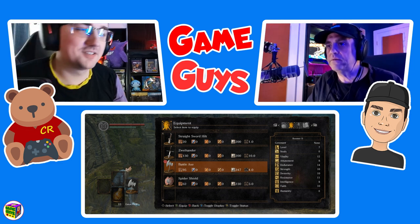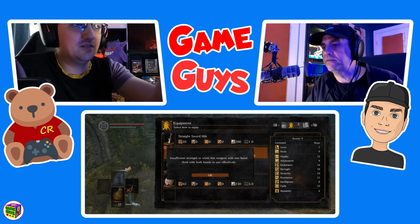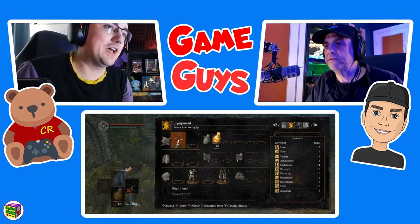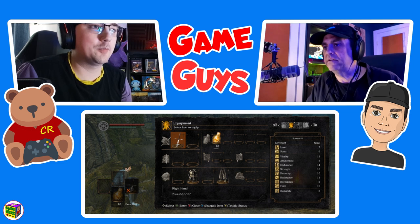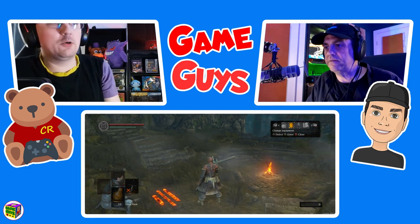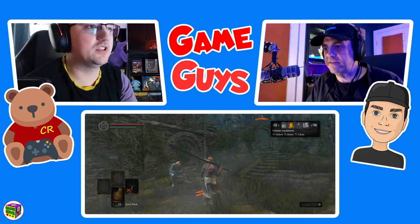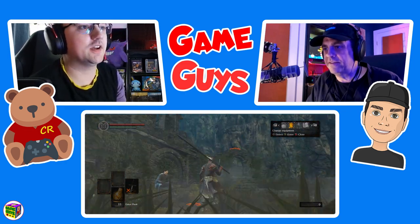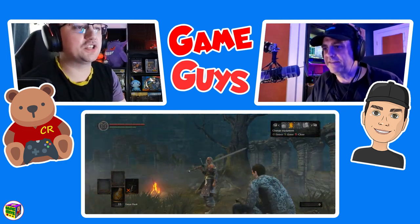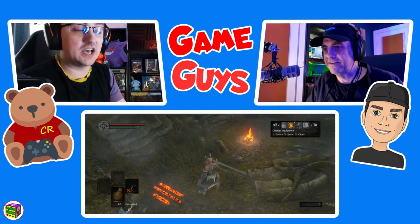Equip the Zweihander. Don't worry about that — I'm going to show you a little trick. Now press B to exit. So this is the primary weapon I want you to get good with because it's integral to the final build I have planned for you. I figured if you use this weapon, you'll get used to the muscle memory more. It does a lot of damage and it's got a lot of cleave.